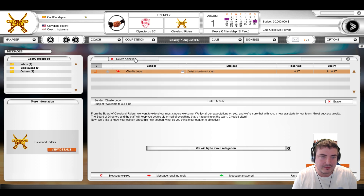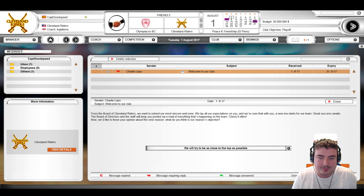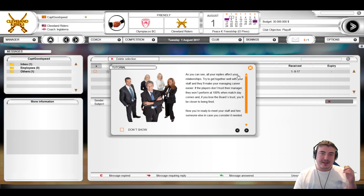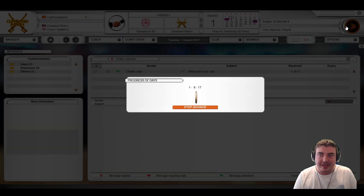Let's have a proper read of that — welcome to our club from the board. They want to extend a sincere welcome. Of course — you've got somebody that hasn't got a clue about basketball managing your side now. The board and staff will keep you posted via email. We reply positively: management confidence has been raised, the press has more confidence, the players feel better. The replies impact the relationship.